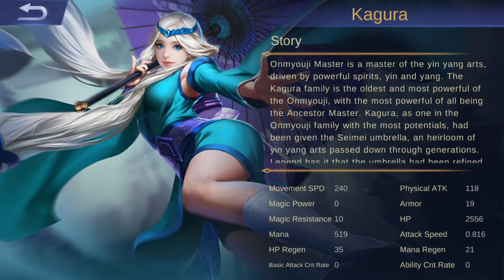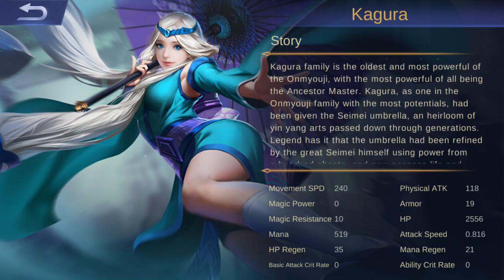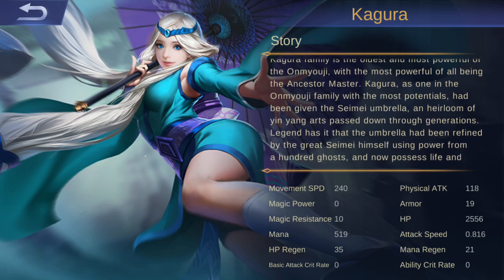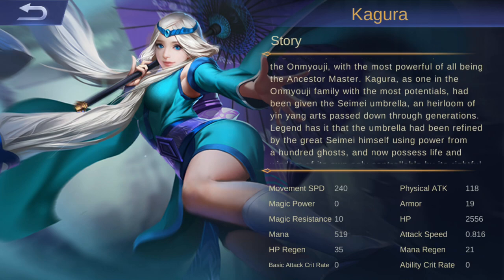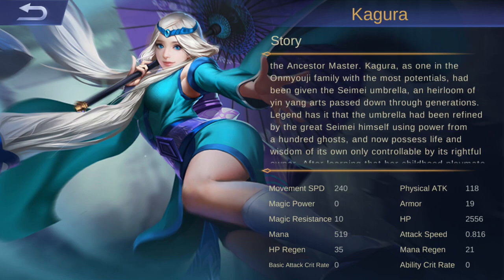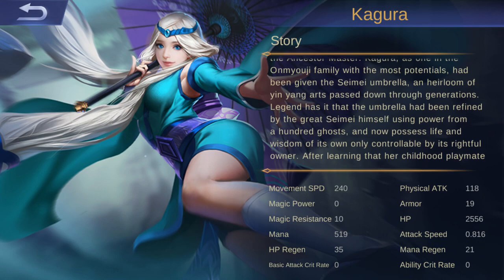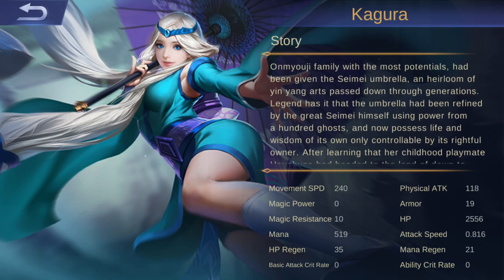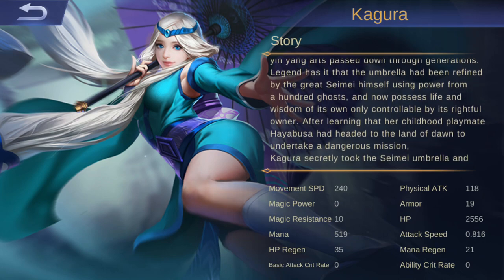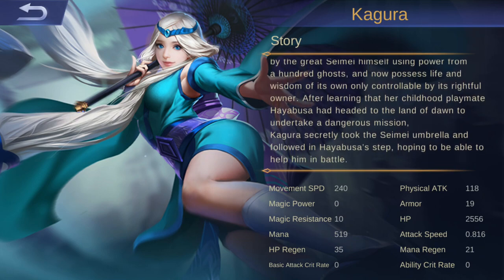Story: an Onmyoji master is a master of the yin-yang arts. The Kagura family is the oldest and most powerful of the Onmyoji, with the most powerful being the ancestor master. Kagura, having the most potential in the family, was given the Seimei Umbrella — an heirloom passed down through generations, refined by the great Seimei himself using power from a hundred ghosts, now possessing life and wisdom of its own, controllable only by its rightful owner.